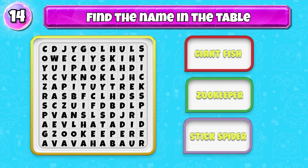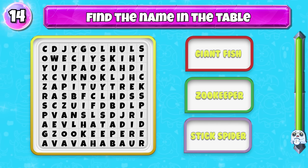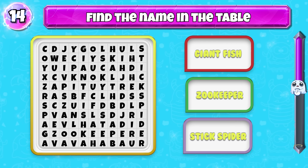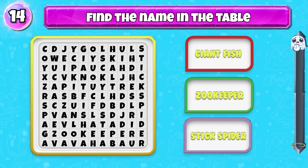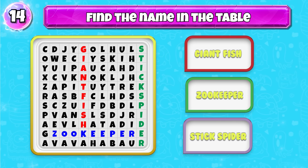How many monster names did you find in this alphabet board? Those three names are Giant Fish, Zookeeper, and Stick Spider.